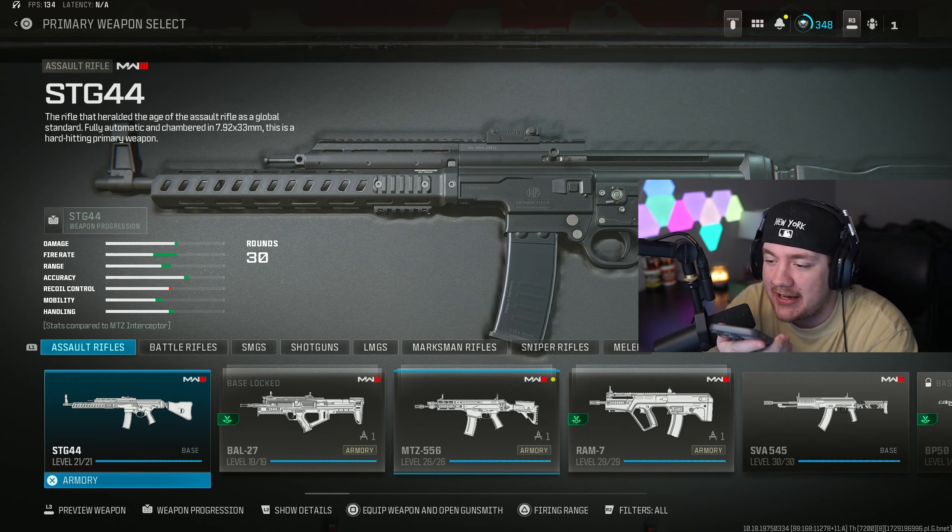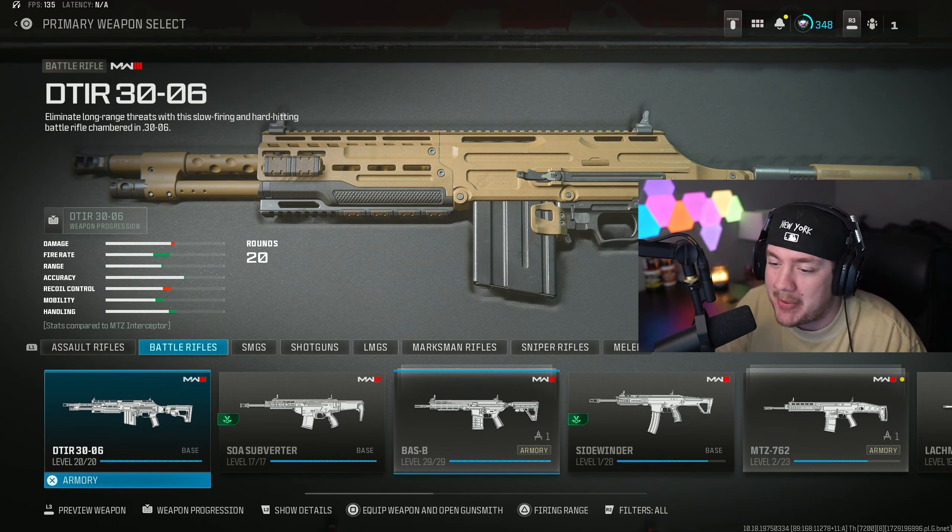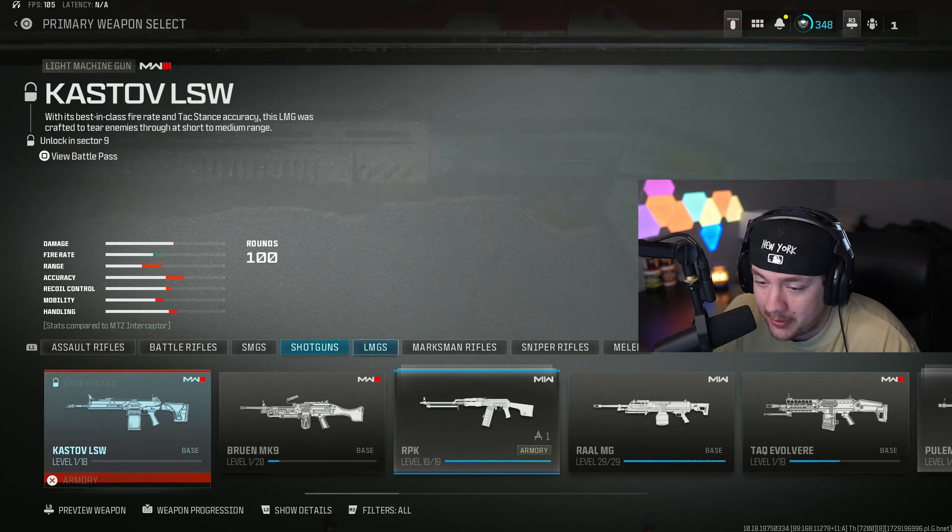We're getting directly into our first loadout. Hey Siri, pick a number 1 to 8. That would be 2. Oh my god, we literally just got bailed out.